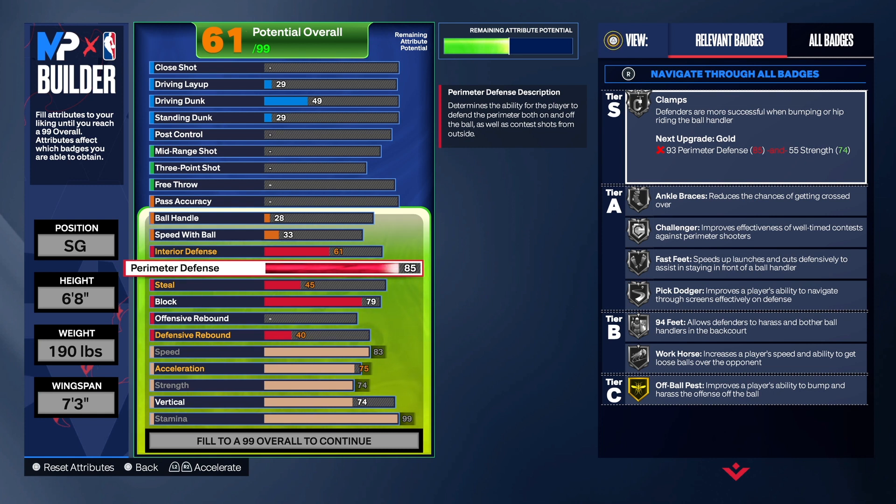I was telling my homie Joe last night — Joe got a 94 perimeter defense, but it's like he's not even there when somebody's trying to get past him. There's no resistance. I was just like, man, your badges ain't activating. No, you're lying about what you got on your perimeter defense because people are just running by him. But he does get a lot of steals. My perimeter defense with 85 — it's a little bit better, I think.